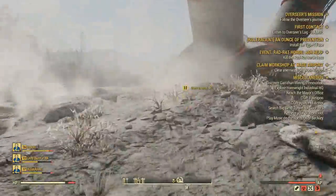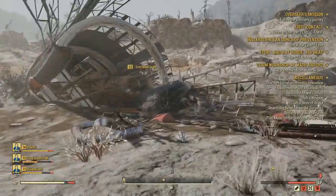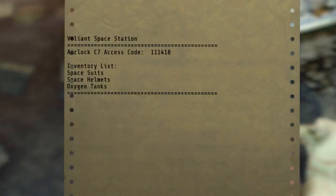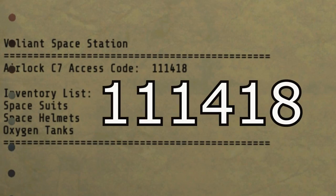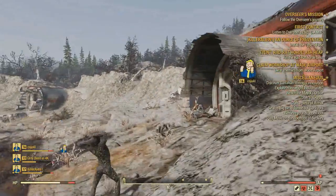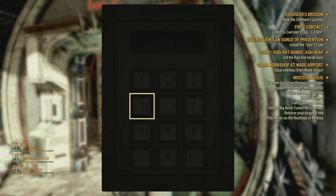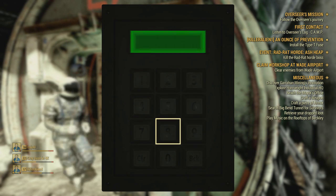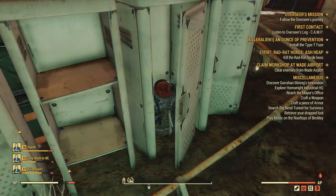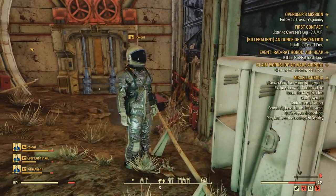To figure out the password to open the door — it was already open on my screen since we'd already looted the place — there is a note you can pick up nearby. On this note will be the password for that door. You just enter it and that'll open the door, then grab your spacesuits inside. I'm not entirely sure if multiple spacesuits spawned because we had multiple people on our team, or if there are always multiple spacesuits even if you're solo. Either way, this is a unique outfit worth grabbing.